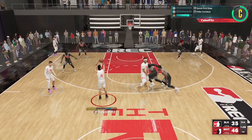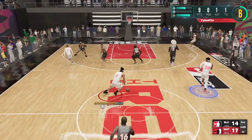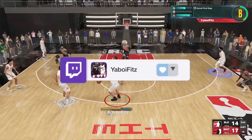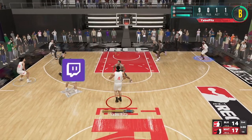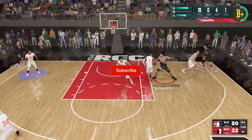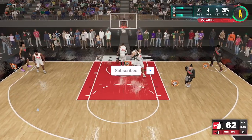We got the same tiers: broken, top tier, usable, not enough badge points, and don't use them. We got 16 badges. There was one missing from the whole thing — it was only 63 out of 64, and that was off-ball pets. We'll try our best to get that for the finishing. If you want me to do this for all categories — shooting, playmaking, and defensive — just like the video. Let's hop into it.